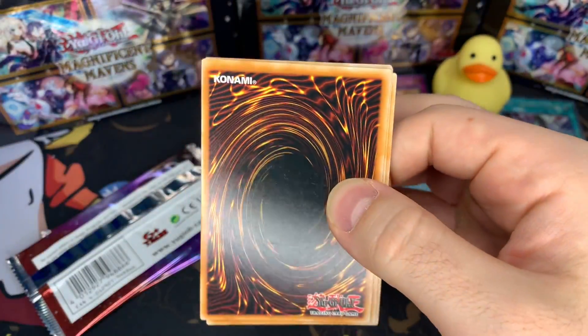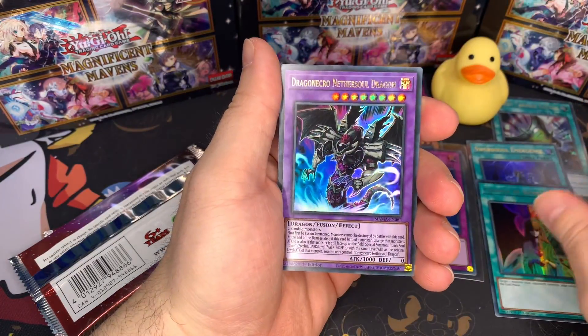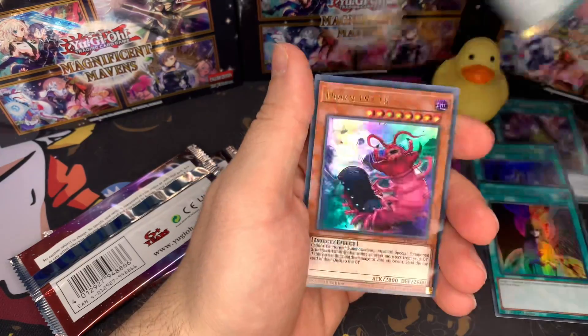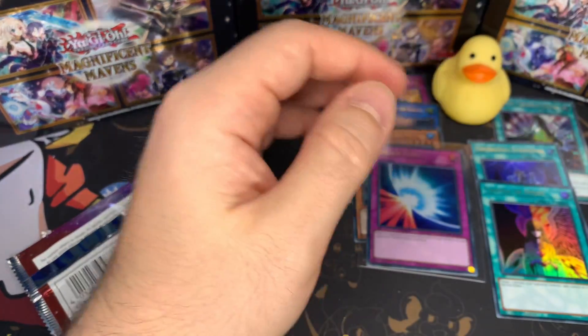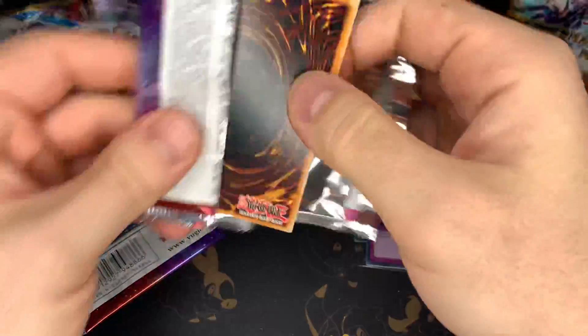There's our first fairer rare. We're going to finish off the case — we have three more boxes after this. That'll kind of give us an idea of the pool rate per box. We still have two cards left over from the last pack. This is one case right here.